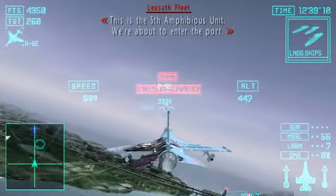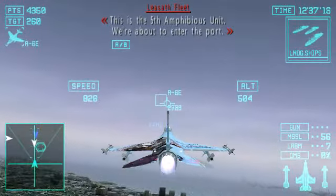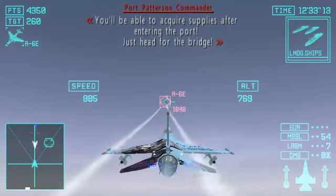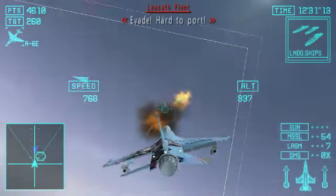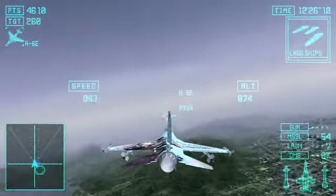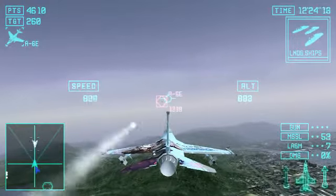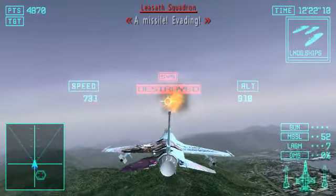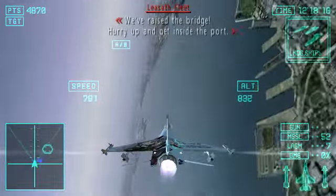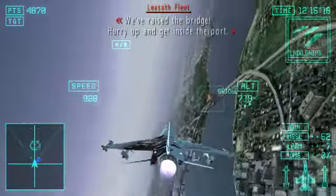This is the fast amphibious unit. We're about to enter the port. You'll be able to acquire supplies after entering the port. Turn to enter the bridge. Heart to port! We've raised the bridge. Hurry up inside the port!